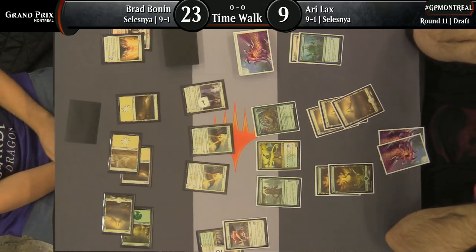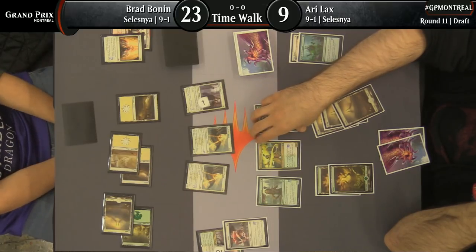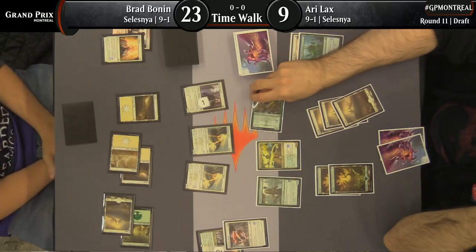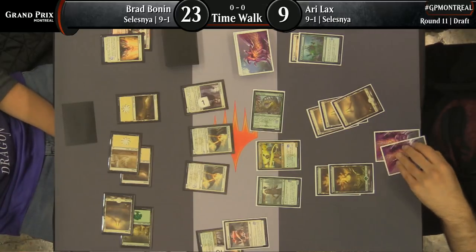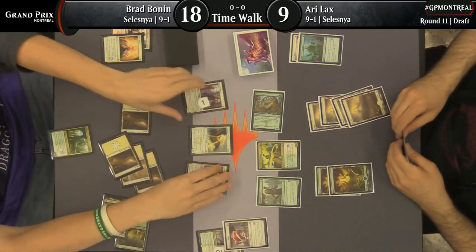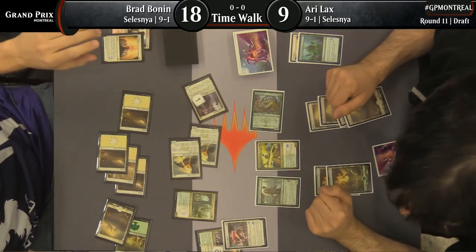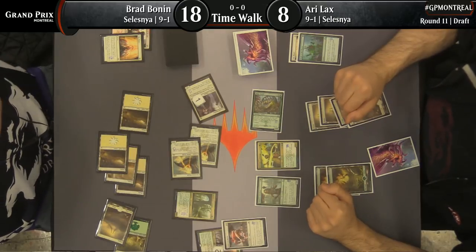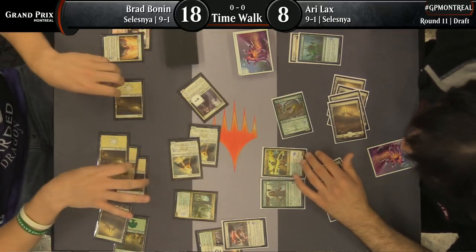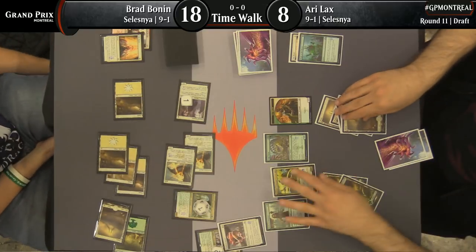You like Rhinos or Worms better? I feel like Rhinos are obviously better than Worms — I believe that you're correct, I can post no evidence, but I think you're right. Brad Bonin curving out with the big finisher here — World Soul Colossus. Is it a 9/9? I think it is. A nine-mana Bonin Ribeye. That's ridiculous — he's going to use up all of our dice in the feature match area on this thing. It's only 7? It's only 7/7, 9-mana but only a 7/7.